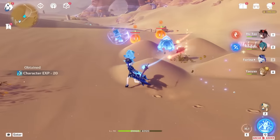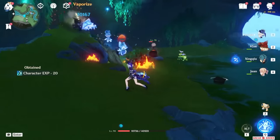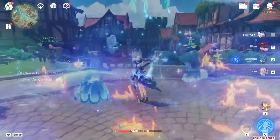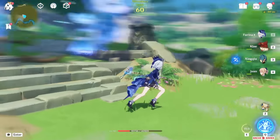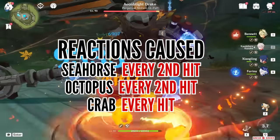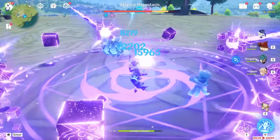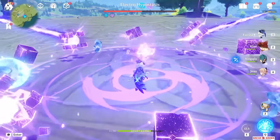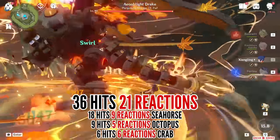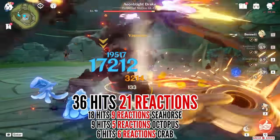Furina feels like the first character you can just go AFK and let her Salon members handle everything. Their damage is pretty insane for world mobs and they even teleport together with you. Furina's Hydro application is pretty unique – when vaporizing her Salon members' damage, Seahorse vaporizes every second hit, so does the Octopus, while Ms. Krabby can cause a reaction with every hit. In 30 seconds you can expect about 21 reactions – roughly 1 Hydro application every 1.4 to 1.5 seconds. By herself she doesn't apply Hydro fast enough for Hu Tao to consistently vaporize, but she can work for Yoimiya or Diluc and is great for Bloom reactions or keeping targets Frozen.